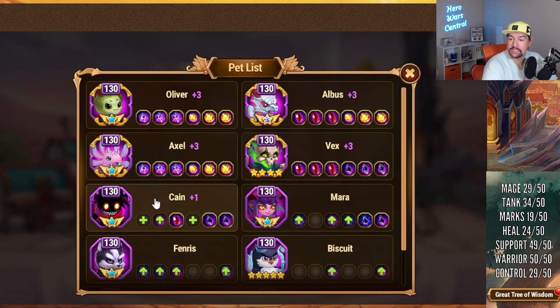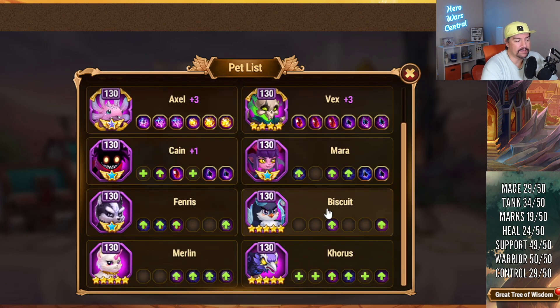I don't level Dante, and I don't really use Aurora that much — I don't like Aurora at all. The off-tank choices I have like Maya, Morrigan, Arachne, Kark, and Isaac give plenty of off-tank opportunities for a third tank. So I don't know that I want to use Kain. The rest are Mara, Fenris, Biscuit, Merlin, and Chorus. The easy ones to rule out are Kain, Fenris, and Merlin.